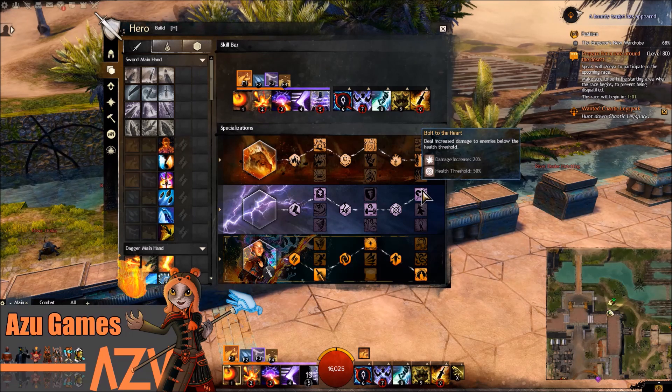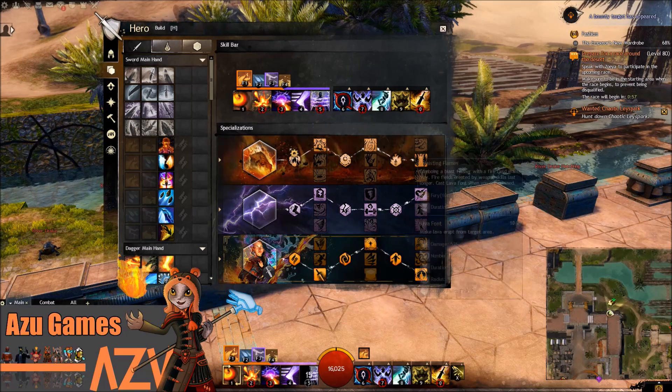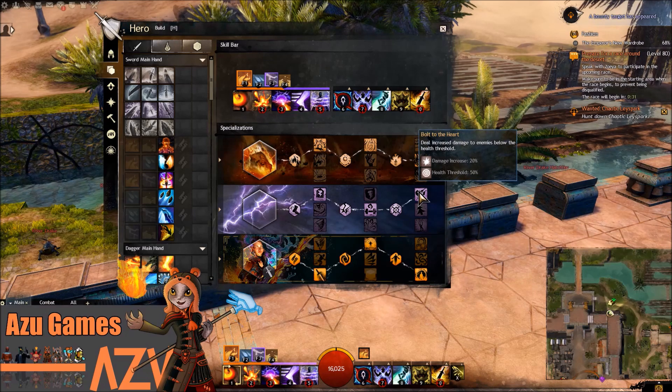Bolt to the Heart is really nice against big bosses because Elementalist is quite an AOE-based damage type of character. Against big crowds it's really nice, but if you have to take down one really tanky enemy, you dash out slightly less damage than other professions might. So in that sense, I think Bolt to the Heart is a really nice ability because it makes you close off the kill on those bosses a lot easier.